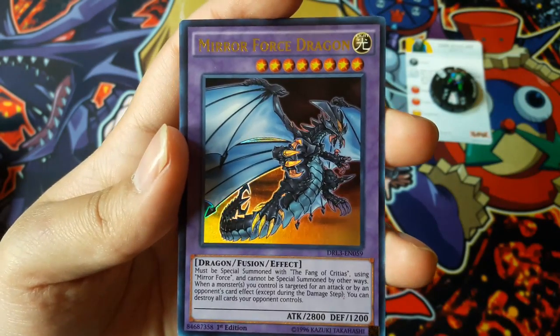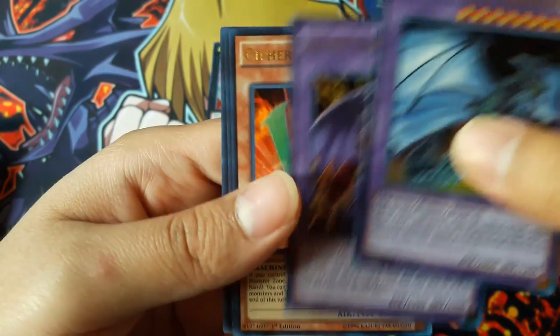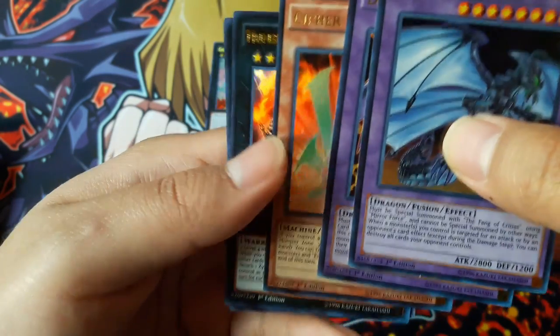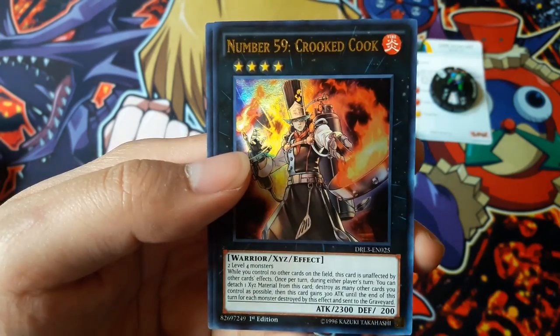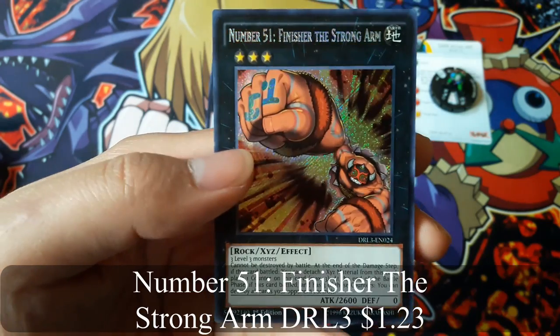Mirror Force Dragon, Doom Virus Dragon, Cipher Wing, Number 59 Crook Cook, and Number 51 Finisher the Strong Arm for a secret rare.